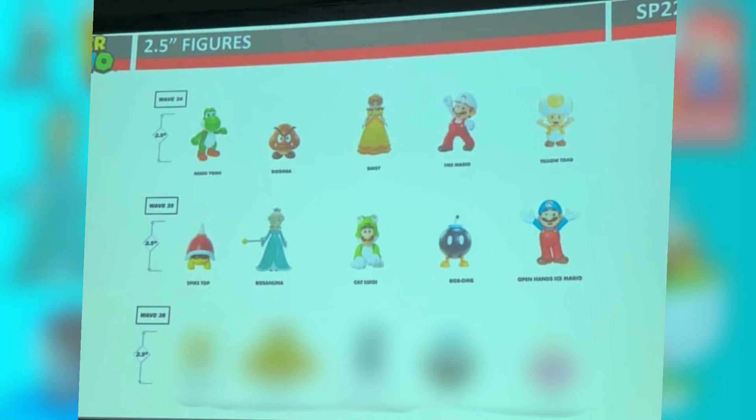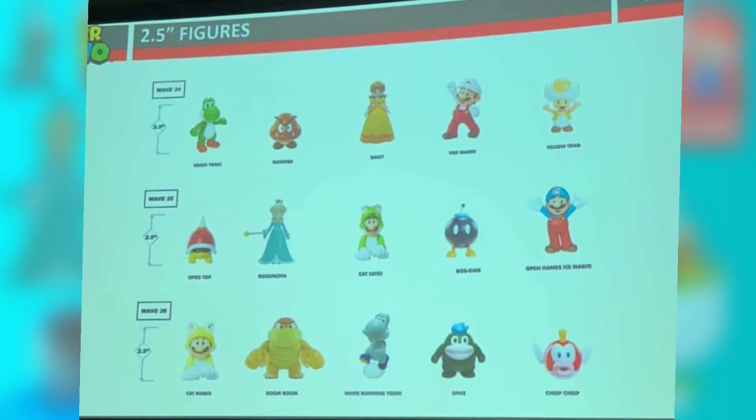And then the next wave after that has Boom Boom in it — another big surprise, a boss that a lot of people have wanted and requested. So this wave has Cat Mario, Boom Boom, Running White Yoshi, Spike, and the Cheep Cheep. Another really good wave. I think these three waves are really, really good.